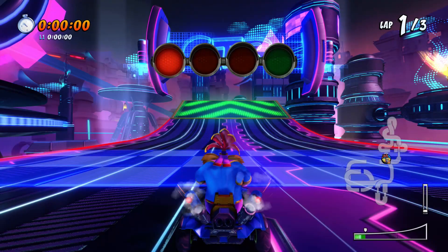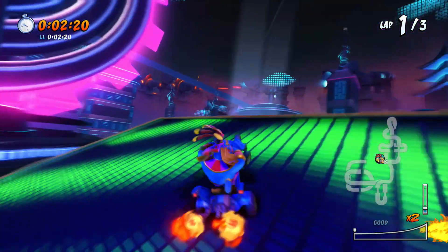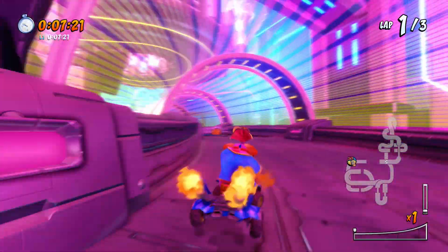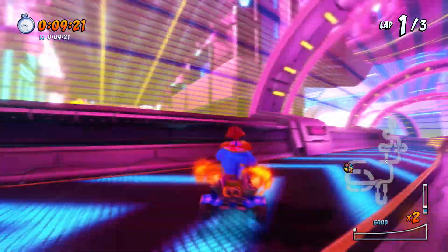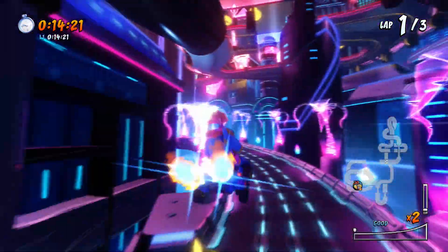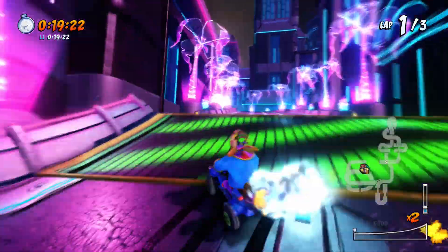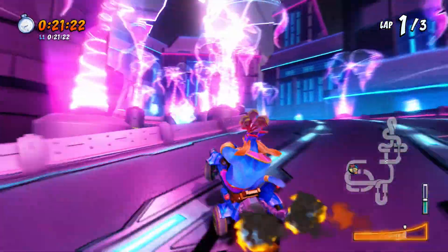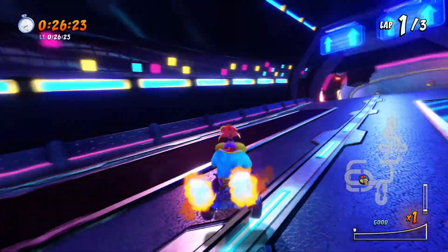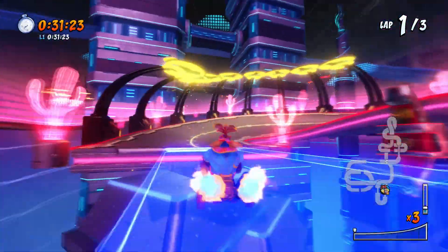Okay, so here we are in Electron Avenue. I luckily randomized a high turn character, so that is great. I forget this guy's name forever and always, but once we showcase him I'll probably start remembering it. I can't believe I missed the blue boost there. I'm definitely used to Tiny and Dingo Dial right now and that is not going to do me any favors. Because I could dominate this course as Ripper Roo — we saw that in the past.